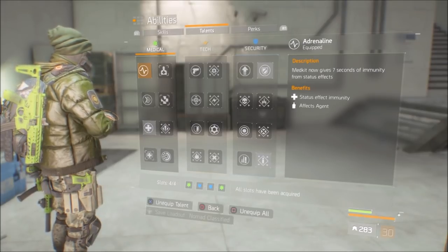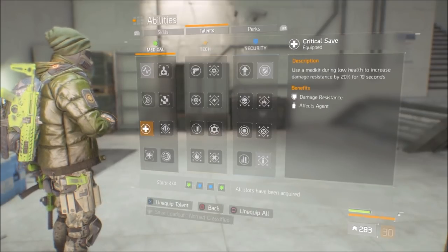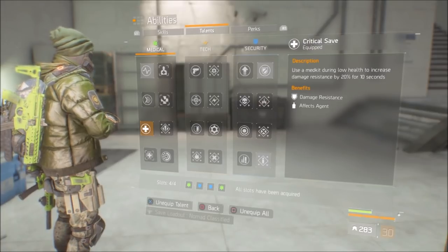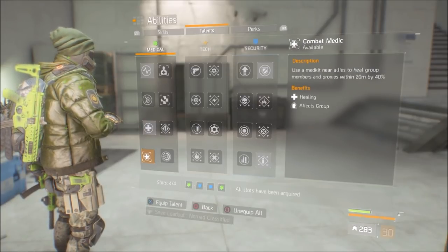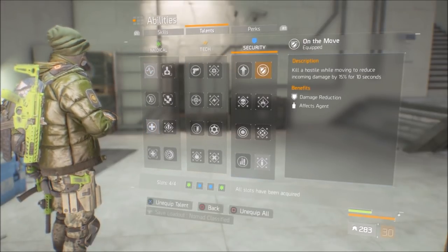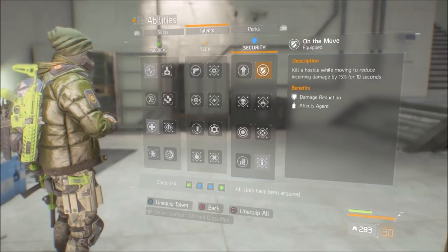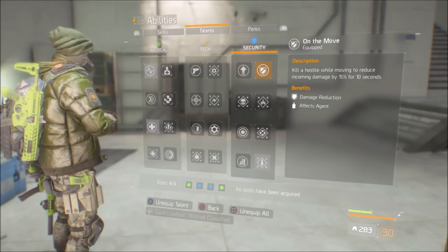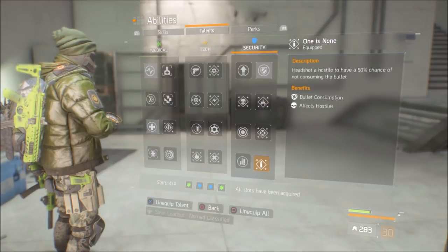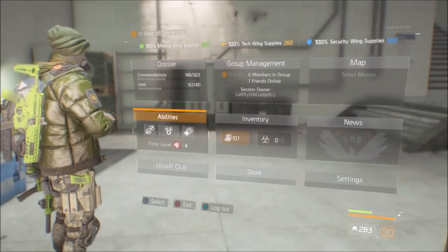Moving on to talents: Adrenaline and Critical Save. Adrenaline means a medkit gives you 7 seconds of immunity from status effects plus 20% damage resistance for 10 seconds — that's a big thing. If you're running with a group, Combat Medic is good. I'm also using On the Move: kill a hostile while moving to reduce incoming damage by 15% for 10 seconds. And One Is None: headshot a hostile for a 50% chance of not consuming the bullet — one of my favorites.